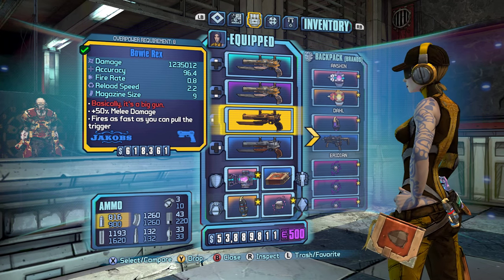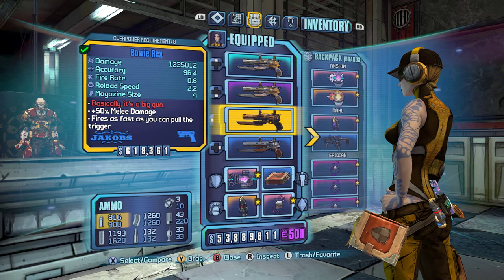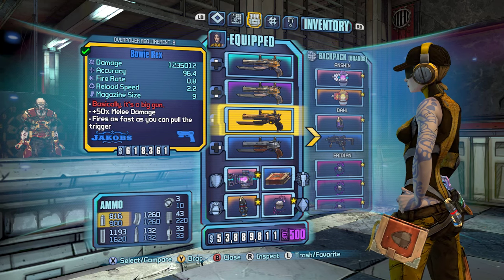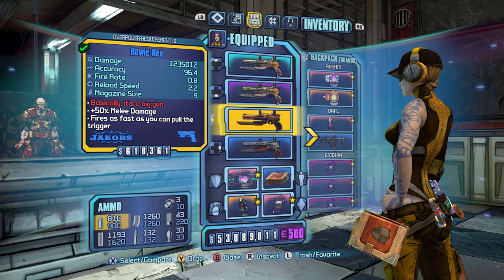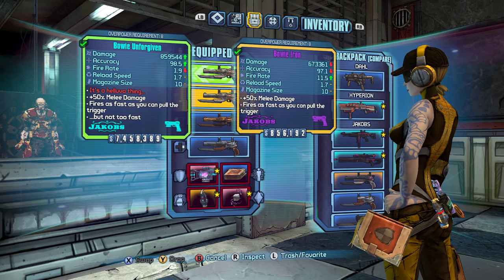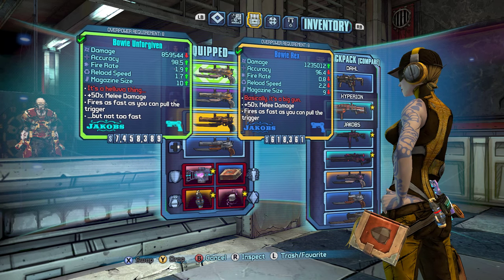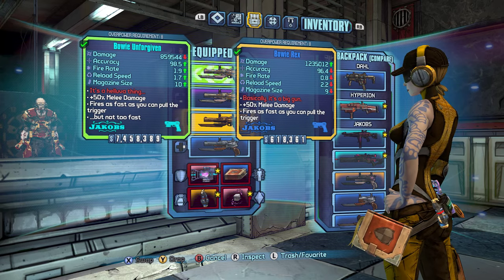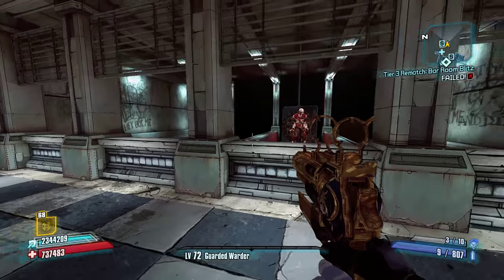I think they did a little better in the Pre-Sequel with the Luck Cannon, although it kind of has that money shot thing to it. I wish they did one of these guns but just got the stats right — even if it was like the Luck Cannon, just one shot, reload, one shot, reload, and they made the damage worth it. But both these guns kind of failed at that, to be honest. You don't see a lot of people using them because they're not very great. It's kind of sad, because I love Jakobs pistols, but these ones just don't quite live up to where they should be.